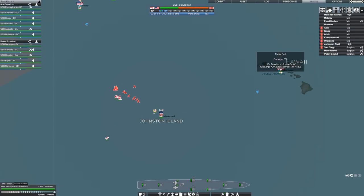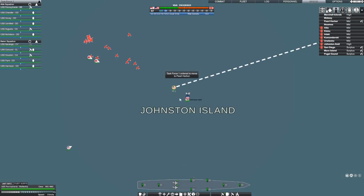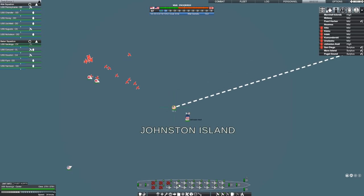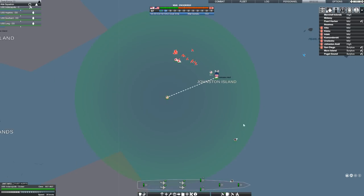Task Force 1 is going to be recalled to Pearl. I'm going to move them up there. With the carrier I have up here — the Saratoga — I want all of these Wildcat fighters, if I can pull them up into one squadron, to go and defend this carrier group, because the bombers seem to be unending from these two carrier groups. Task Force 13 is going to have to evade.